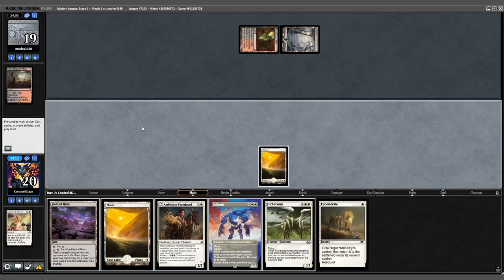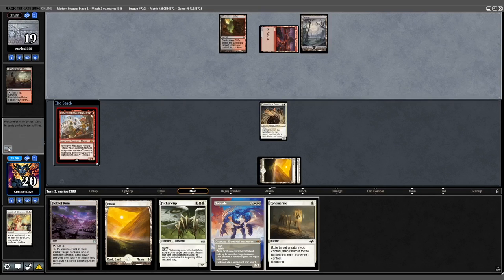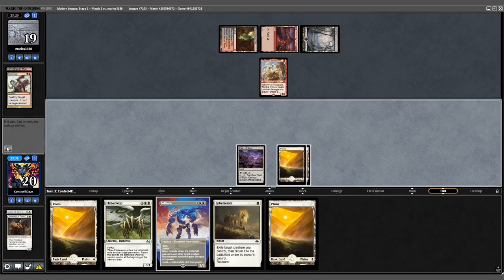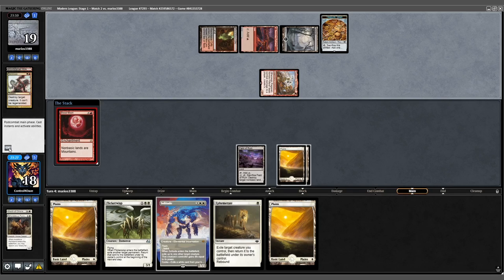We drew another Plains. We play Farmhand and search for Plains. Opponent plays another Ragavan off Seer's Sunlit Pathway. We untap, play a Field of Ruin. Opponent terminates end of turn. We swing at the Ragavan and let them connect, hitting a land off the top. They play out a Blood Moon — not very good against us.